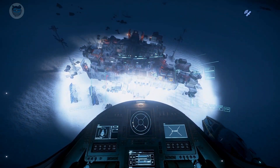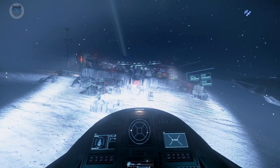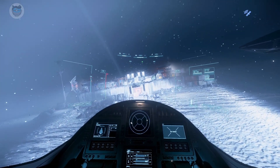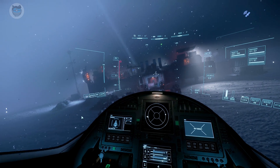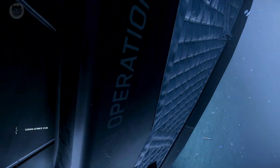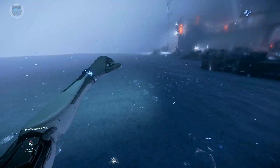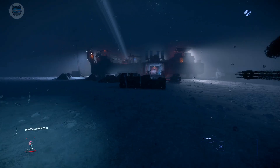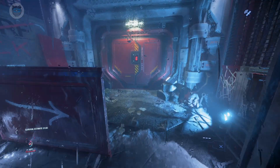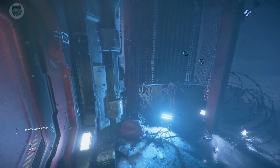We'll put the ship down here, turn the floodlights off, and hop out of the ship — I'll go out the front because it's a lot quicker. Straight away you start to get the negative 40 degree cold alert. Running to the front airlock and it doesn't seem to want to let me in.